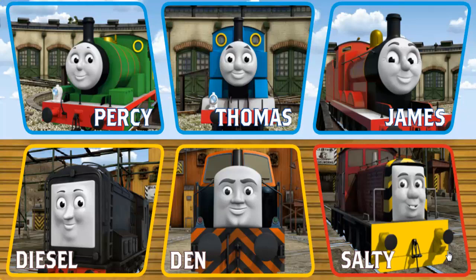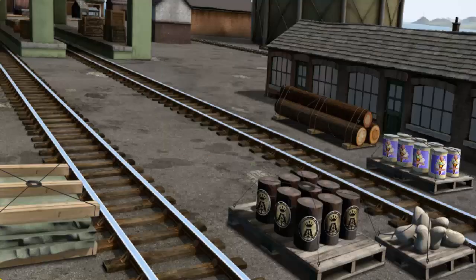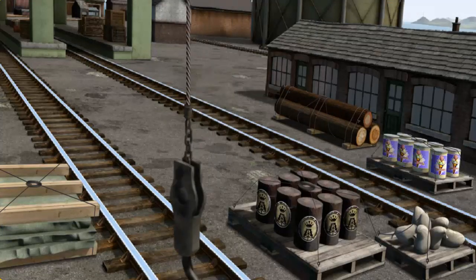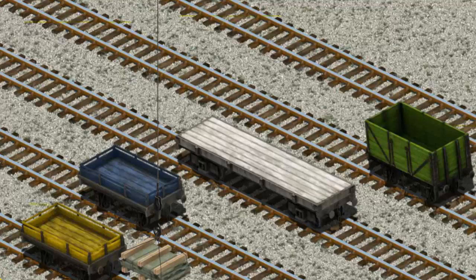It's a busy day at Brendam Docks. Thomas and his friends have many deliveries to make. Choose who will make the next delivery. Thomas must deliver the slate to Farmer McCall's farm. Show Cranky where the slate is. You found it! Let's lift and load. Now the cargo must be loaded. Help Cranky find the yellow flatbed.